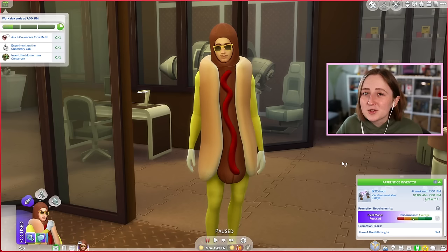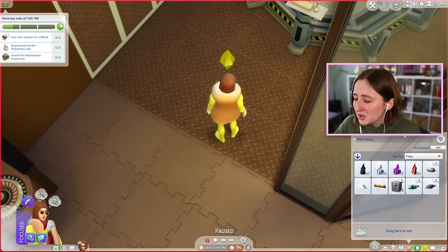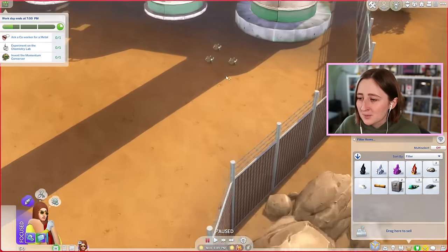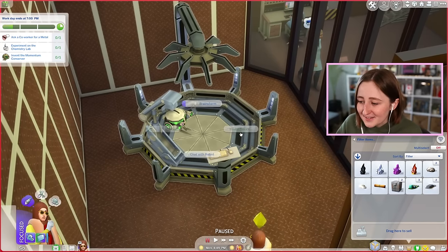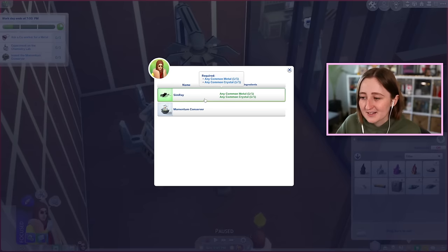I think we might also die from this — I feel like it might electrocute Stanley, but is that really a bad thing? I mean, it's for science, right? So we have my lovely Sim Stanley here; he's actually in the scientist career right now so we can make the sim ray. I had him do a little bit of collecting. On this lot there's a bunch of collectibles that spawn, so I just collected a few so we could craft it. And then using this thing, I can invent the sim ray device.